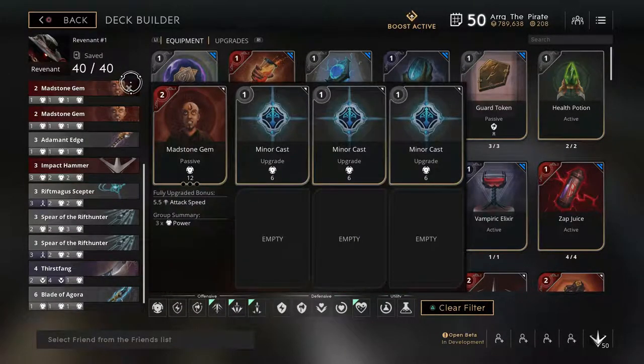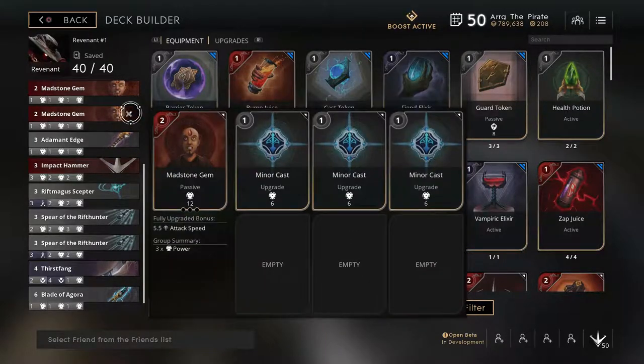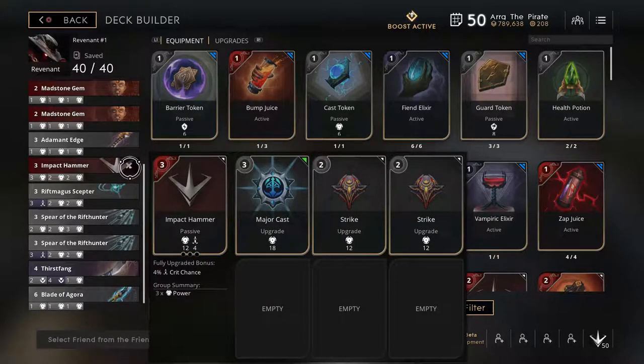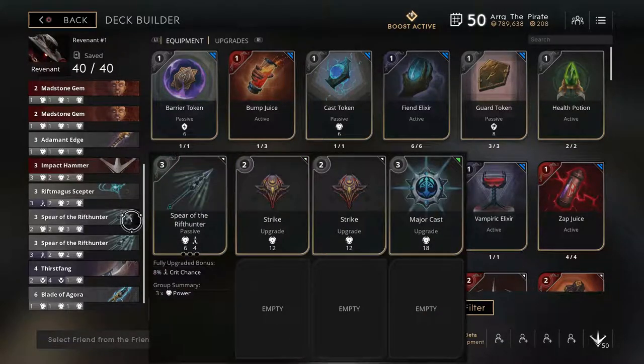I have three starting cards for my Revenant deck: two 5-point Madstone gems and a 6-point Adamant Edge. I then follow that up with a 10-point Impact Hammer and a 10-point Spear of the Rift Hunter.